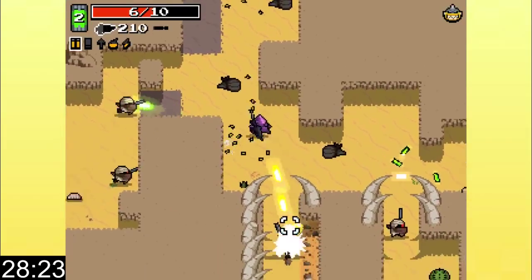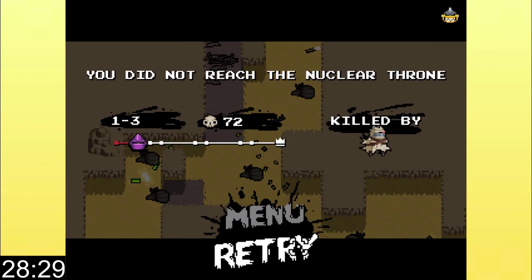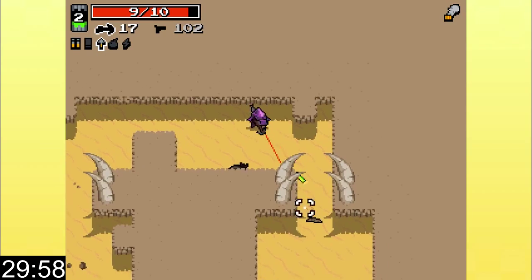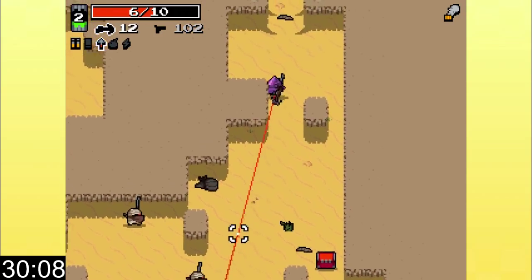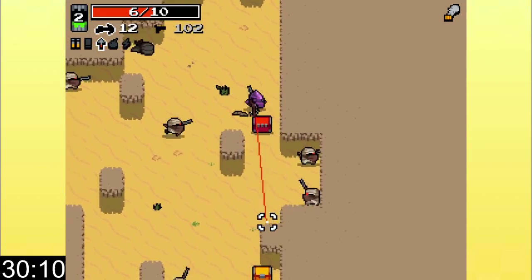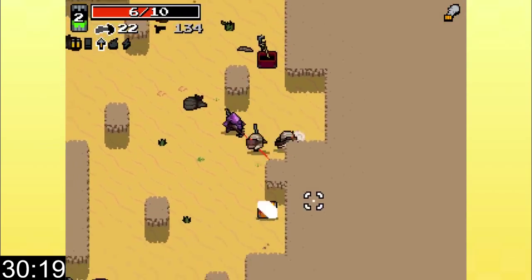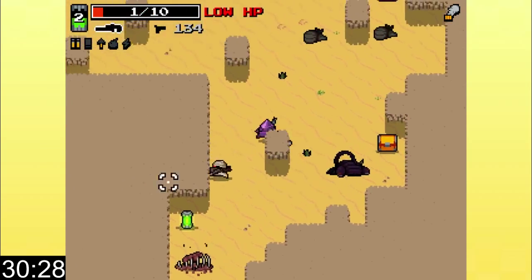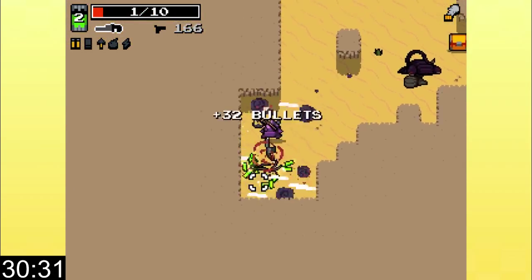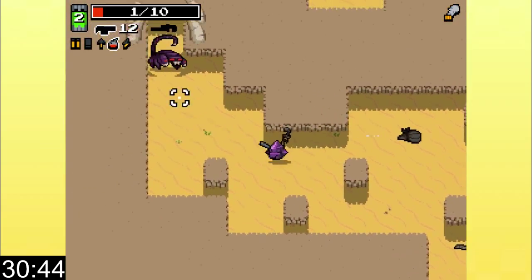Oh yeah, there he is. I think I should take him on with my screwdriver — man, he does too much damage. I love the art style in Vlambeer games — just all of them. They always have such a cool style. This one is most reminiscent of their Super Crate Box style. That's not gonna last very long. Better go grenade launcher and wrench — unstoppable combo.